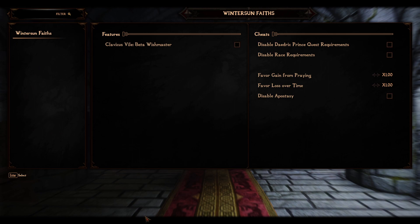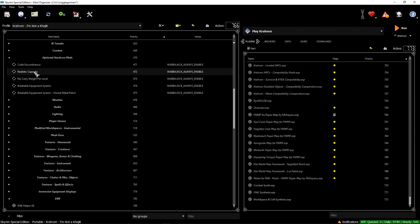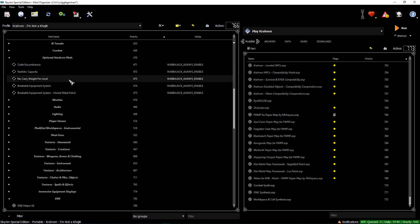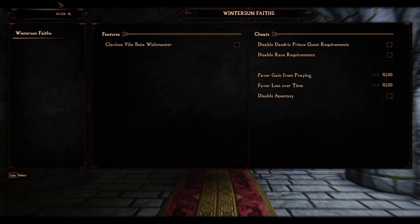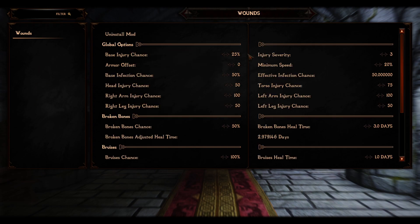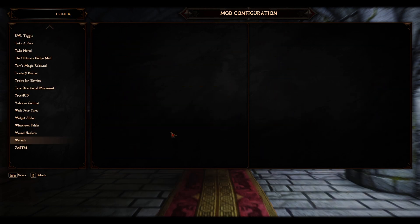766 mods in this list - pretty decent. You have some optional hardcore mods as well. You can enable realistic capacity, no more carry weight per level, breakable equipment system, hone metal patch. And then there's a wounds mod - so if you actually get hit in combat, you have the chance of injuring yourself like broken bones, bruises, scratches. This is pretty cool, I've never tried that mod before.